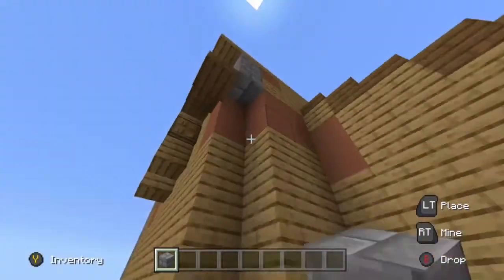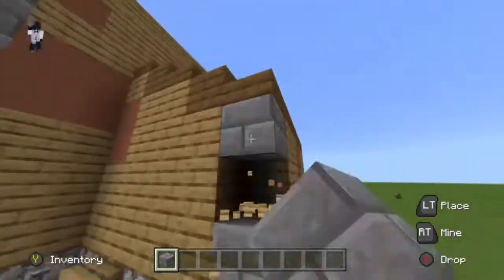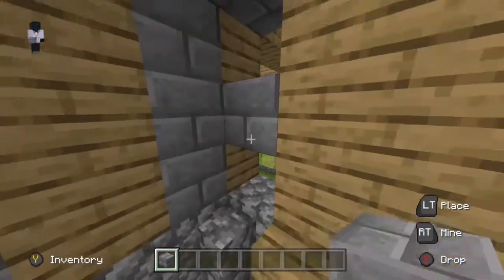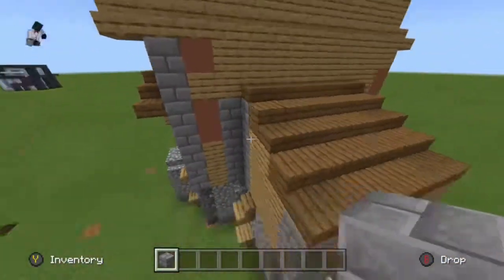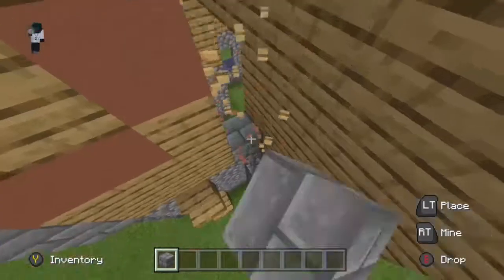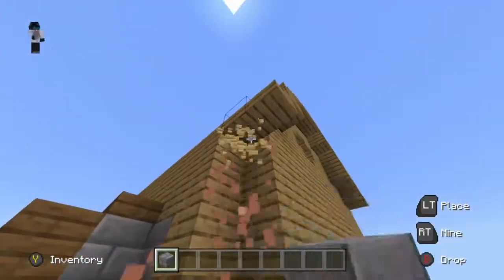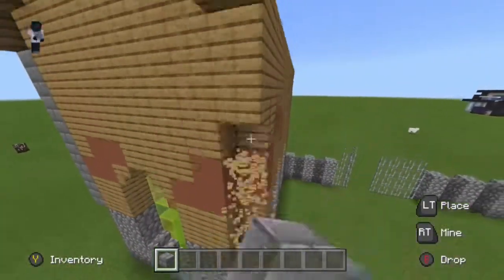That makes the build look ten times better. This in-between part was a bit tricky — I did both sides but didn't go too high up, because if you go too high there won't be a corner anymore and it'll look stupid. Always make them go up to the same height, because otherwise it doesn't work as well and looks like a massive weird thing going in the middle.